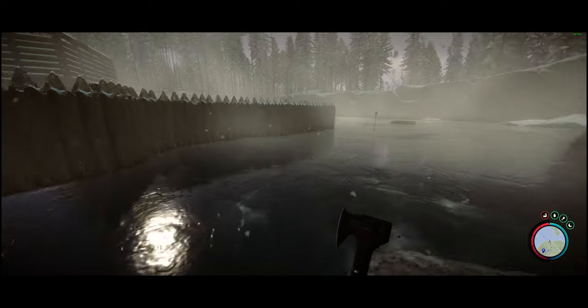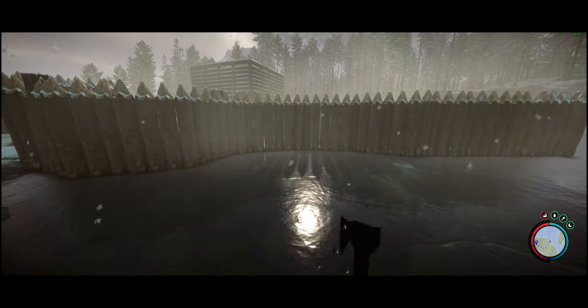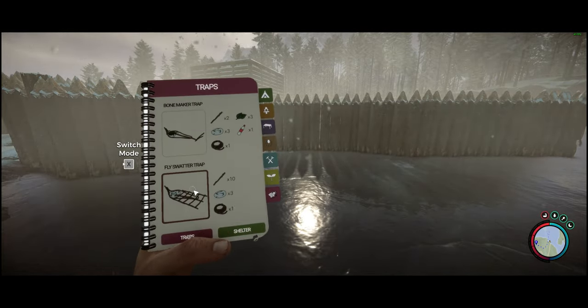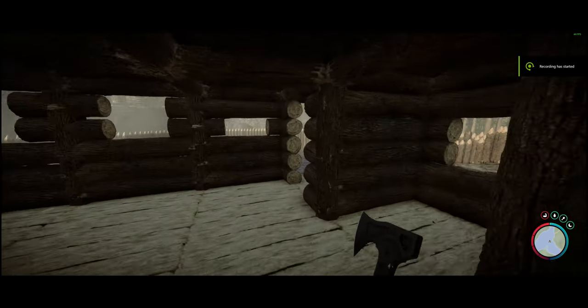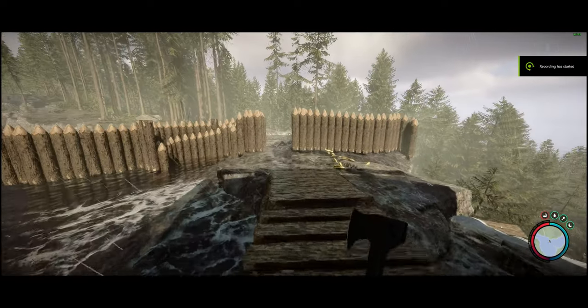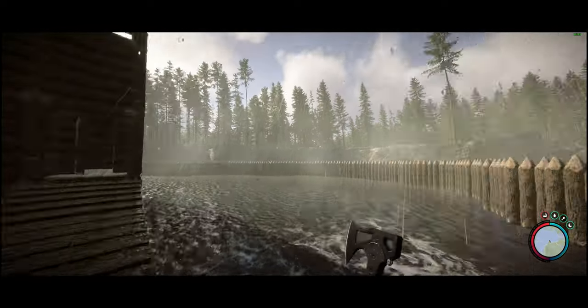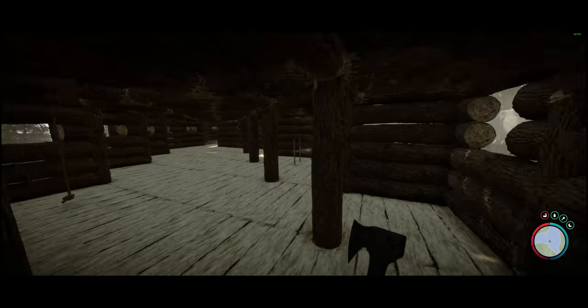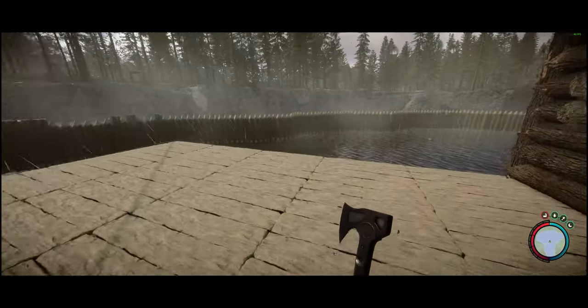Once you have the defensive wall ready, it's a good idea to place some traps for cannibals and mutants. Once winter is over and the ice melts, you can see that even though you have a lot of structures on the water, they won't collapse — and you'll have a very well protected base.